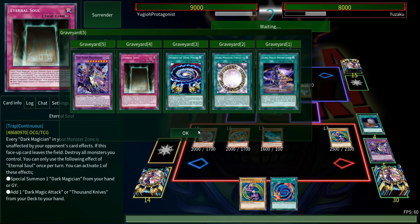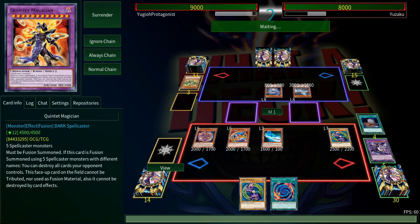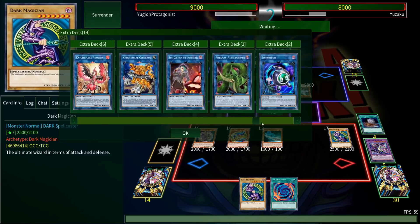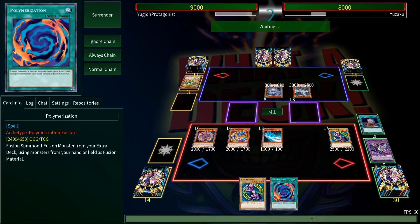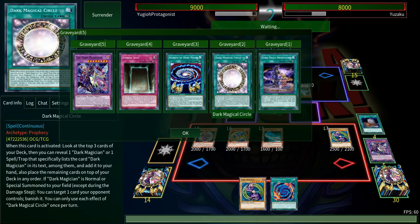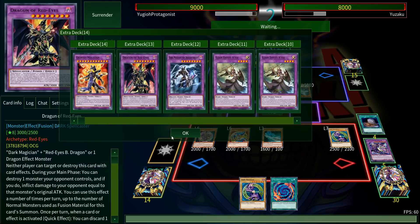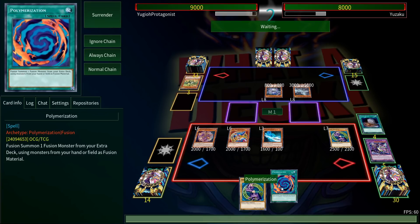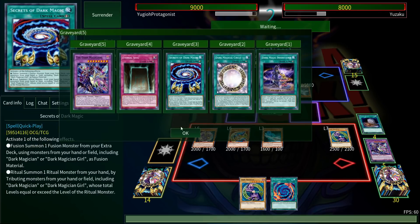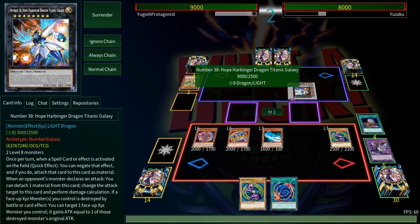There's nothing I can do — I couldn't even bait it out by pretending to activate Polymerization. He adds up to two dragons and just gets more things. I'm not sure what's happening — like with the replays last night I was ending turns with full boards and five cards on the field. Either way, the opponent finishes and we move on to the tenth duel.